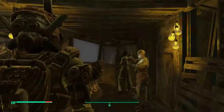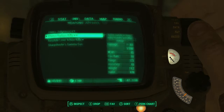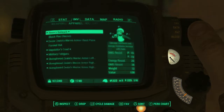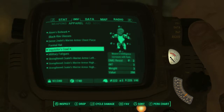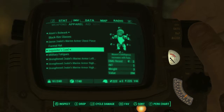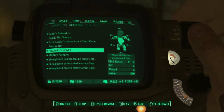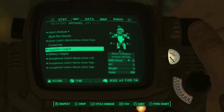For headgear I am wearing the Inquisitor's Cowl. What the Inquisitor's Cowl does is increase your Intelligence based on the radiation damage you've taken — the more radiation damage you've taken, the higher your Intelligence, and of course the higher your Intelligence the more XP you're going to gain. That is it for the gear section. Now let's move into the weapon section.